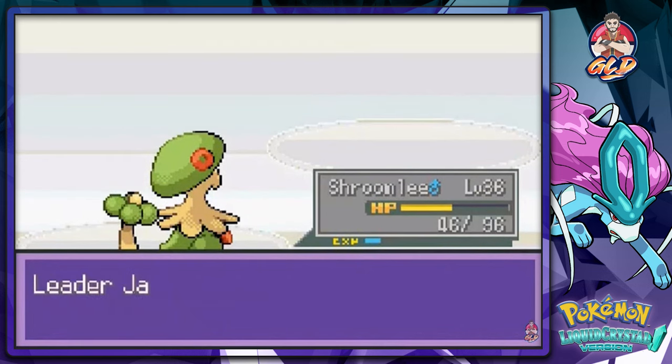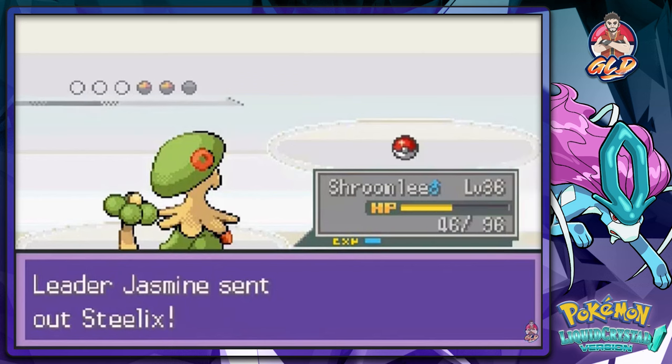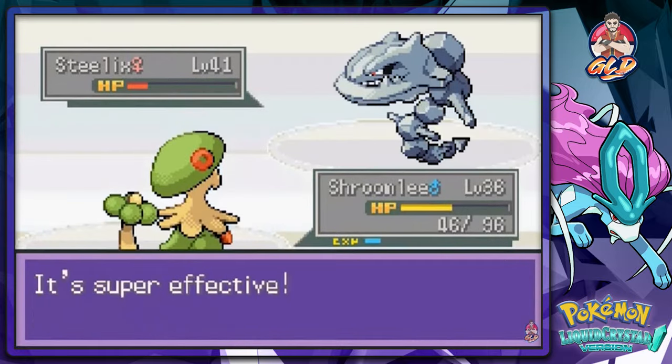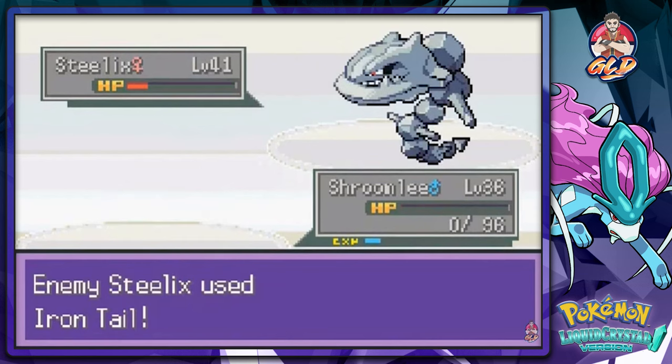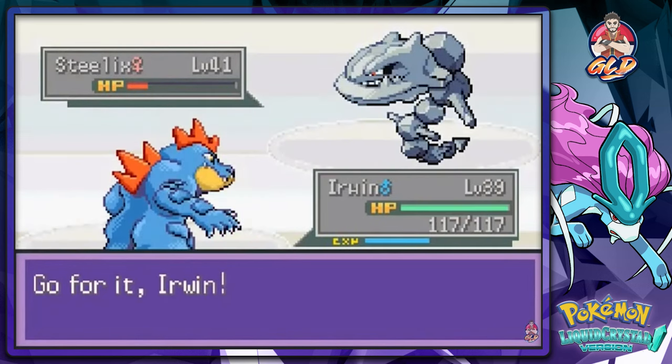Shroomish gets Sky Uppercut. Jasmine sends out Steelix at level 41 — Sky Uppercut nearly finishes it, but Iron Tail comes back and takes out Shroomish. Alright, the only one for the job now is Erwin.